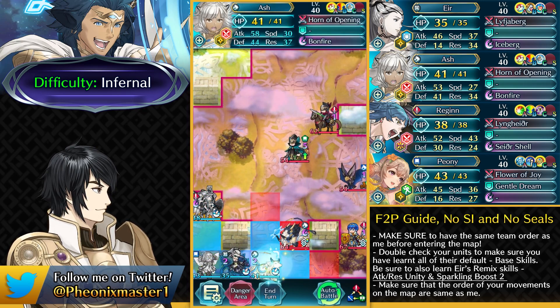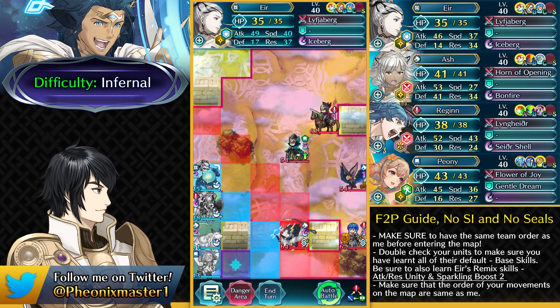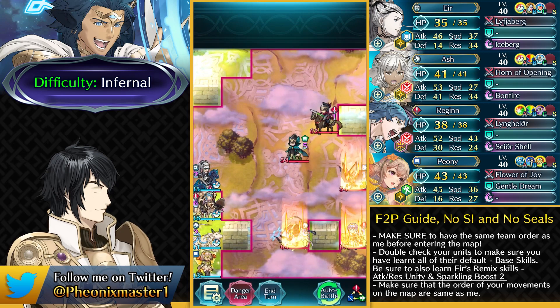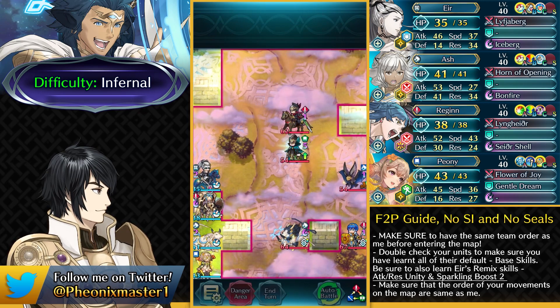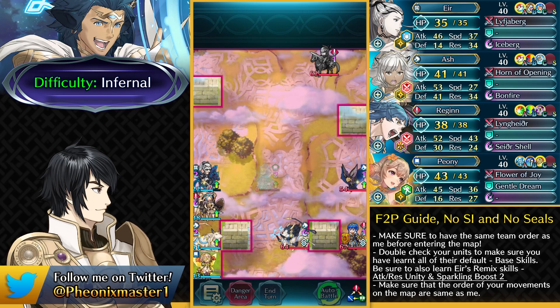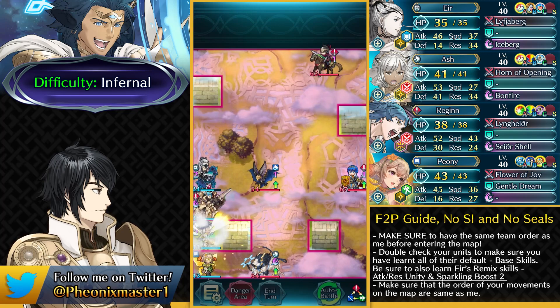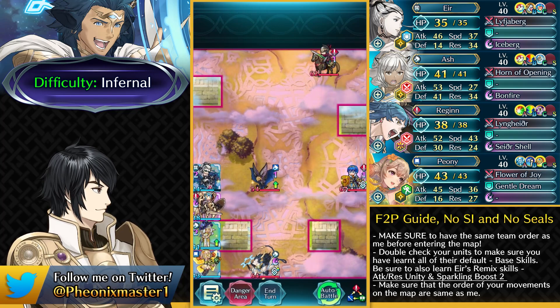Make sure the team order is also the same when you enter the map — I always say that. Now we have Asghar over here and Marth like this. You can just teleport with Eir over here and then dance up Eir like this, giving the Orders buff to Ash. And now we can have some really nasty teleportation shenanigans. You can have Eir teleport right above Regan and bait out this green mage who does have Serpent Home — isn't really that threatening to be honest. Our entire team is on the left side now, and Marth and this blue bat are on the right side.